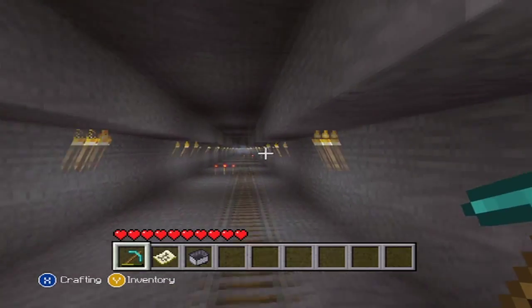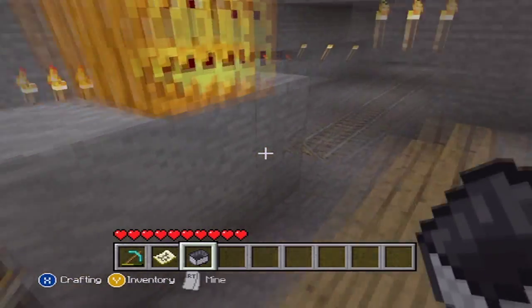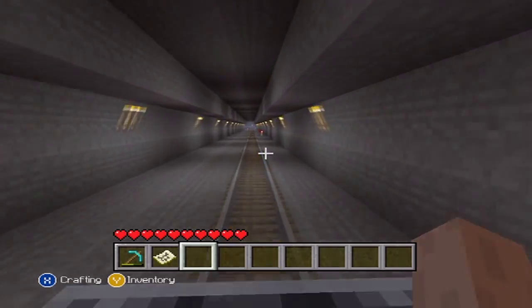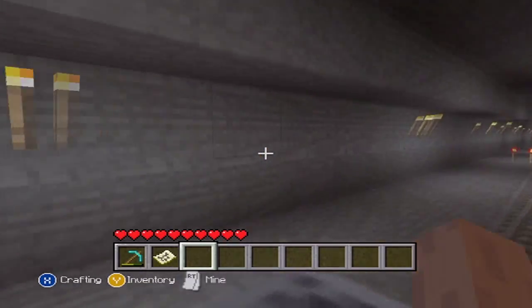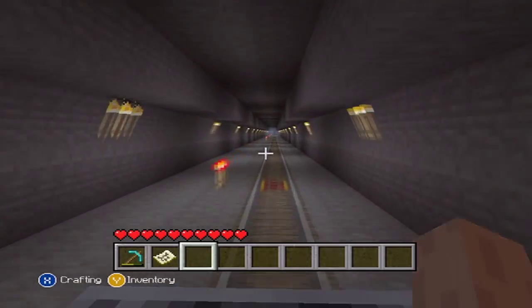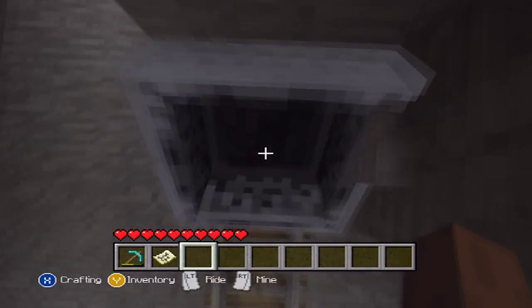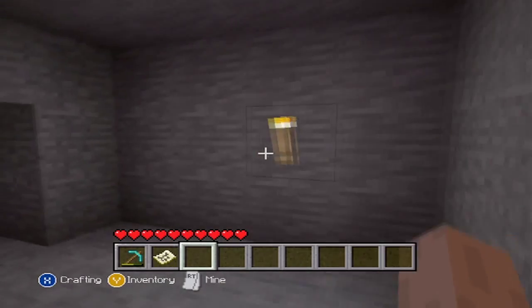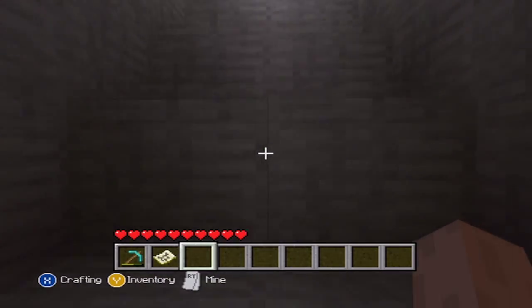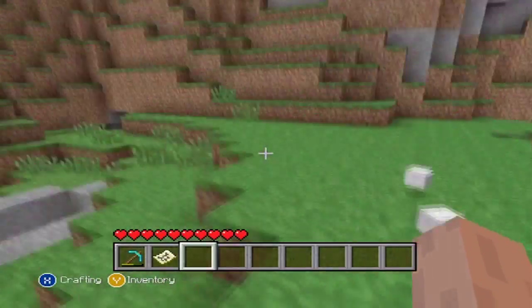We're going to go down this one first — there's actually nothing down this one so it's a bit pointless, but I'll show you how far it goes. All this was mud and gravel — I replaced it all with stone and lined up all the torches, which took absolutely ages. There's a seven-block gap between each one. I remember because I counted it about a hundred thousand times. You always hurt yourself there because it's too low.